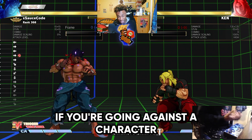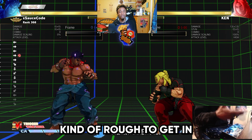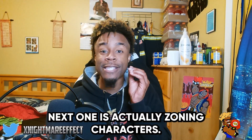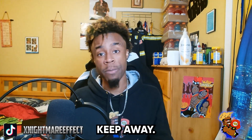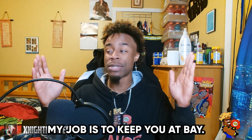Normally if you're going against a character like Balrog or somebody meant to keep you away, you're going to find it kind of rough to get in because their job is to keep you away and your job is to get in and rush them down. Next is zoning characters. Zoning is to play perfect keep-away — I want to keep you at a certain distance, I don't want you anywhere near me. My job is to keep you at bay 24/7.